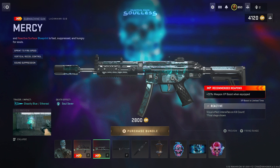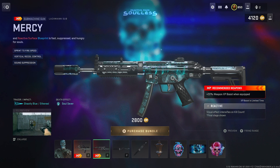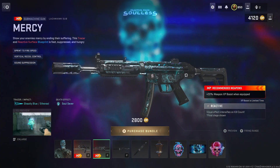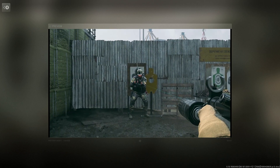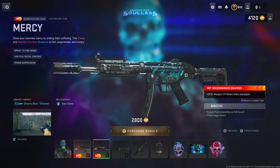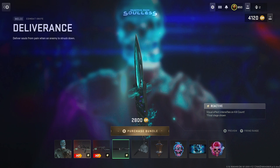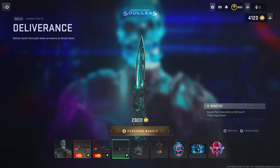With Mercy you can see the little reactive soul effect on it. Each time you get a kill, it's like your gun is a soul box — the soul goes straight to your weapon. You also get a knife called the Deliverance combat knife. It comes with a reactive look to it as well, and after every kill it changes its appearance — reactive, just like the guns.